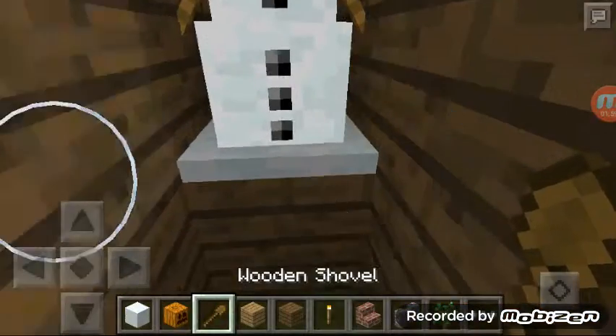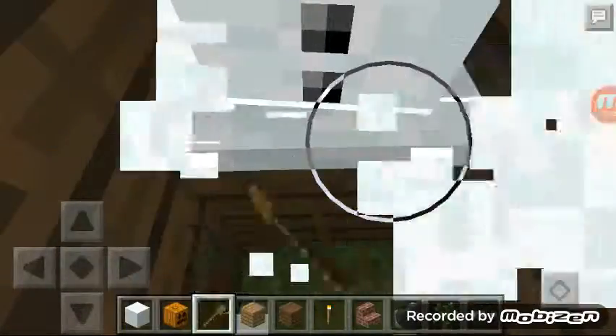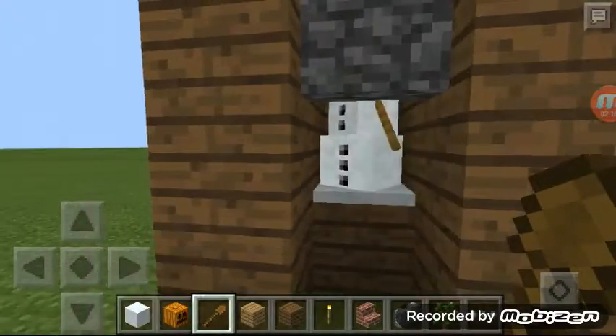This is a real quick way to get building material. You can just sit right here, hold the screen down, and get a whole bunch of shovels to collect the snow. That's really it.